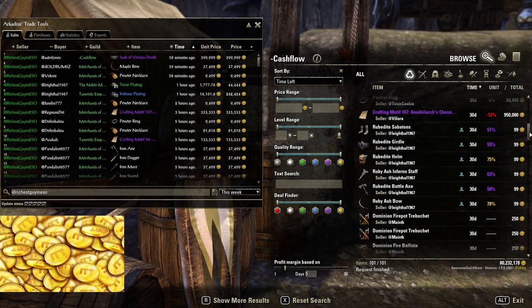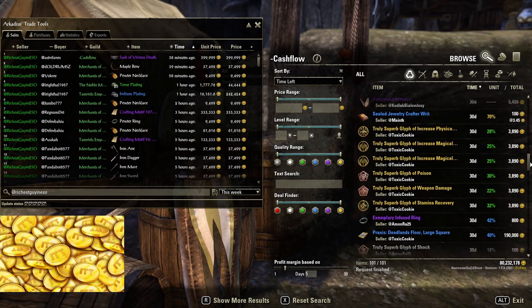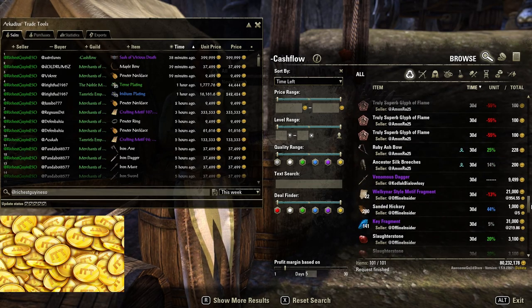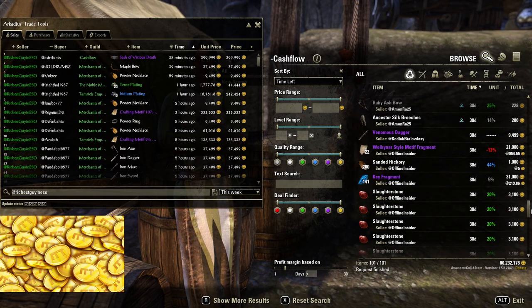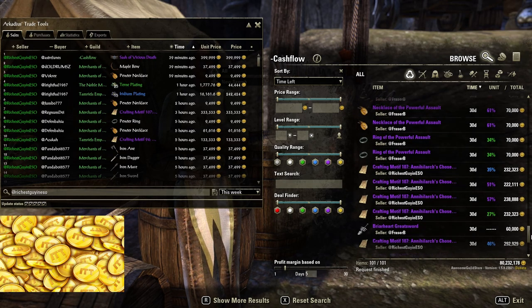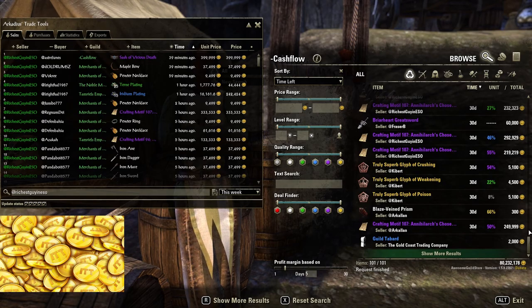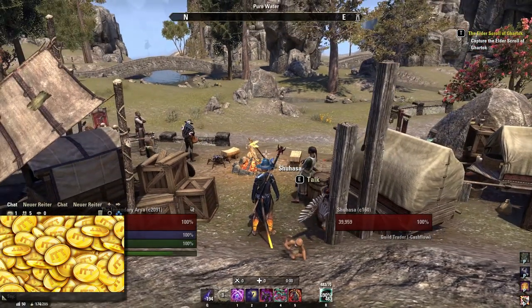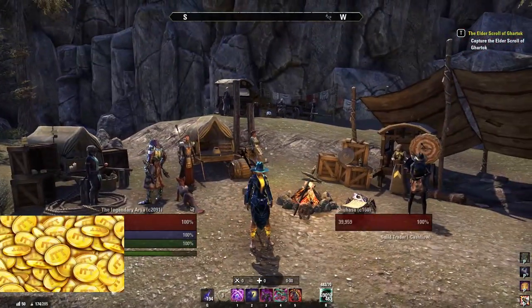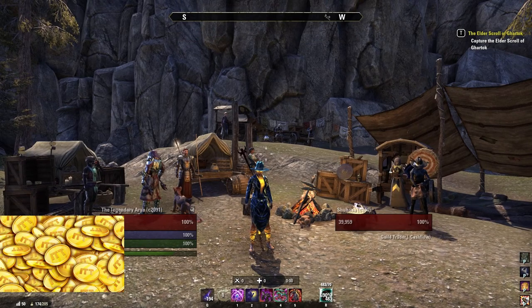The trading guilds finance themselves with a 3.5% guild cut on all sold items within the guild, as well as donations from members and the guild owner's money. Overall taxes via selling over guild traders are the 3.5% guild cut plus another 3.5% taken by the game, and a 1% listing fee which you get back if the item you listed actually sells.